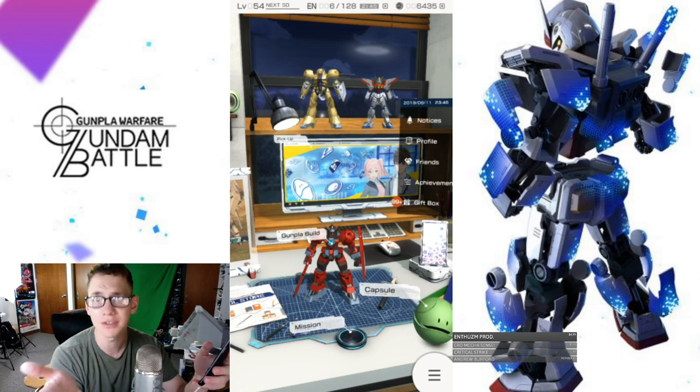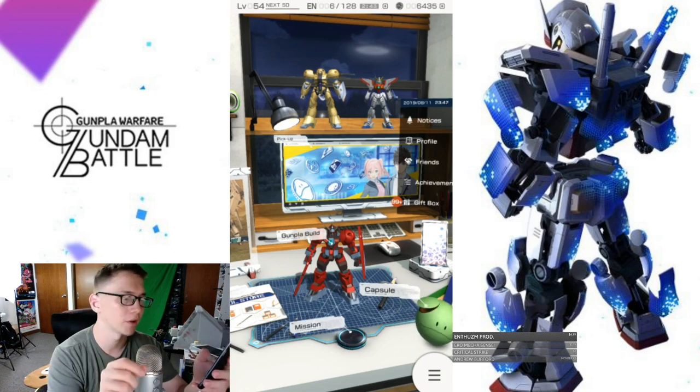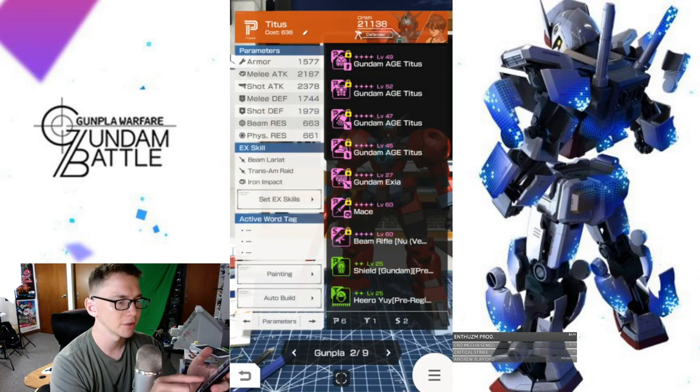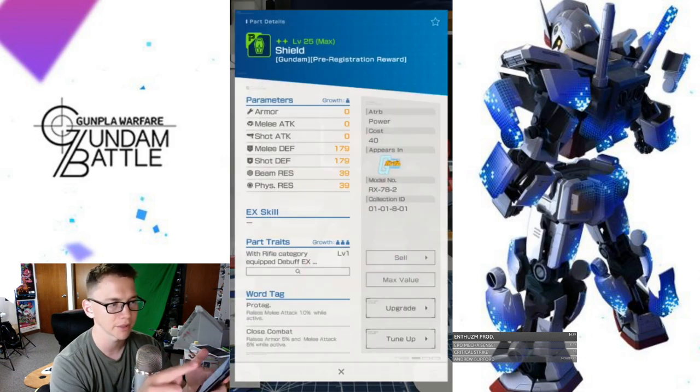First thing I want to show you is going to be tuning up parts. You can go to Gumpa Build or you can go to the parts section. What you're going to do is long hold on an item and it's going to bring up this little menu.